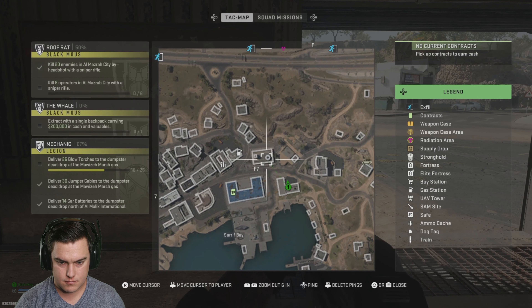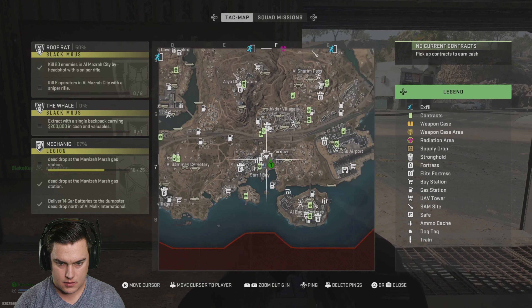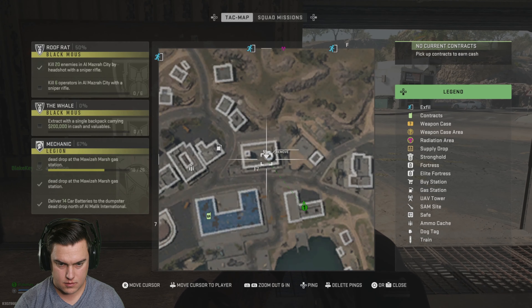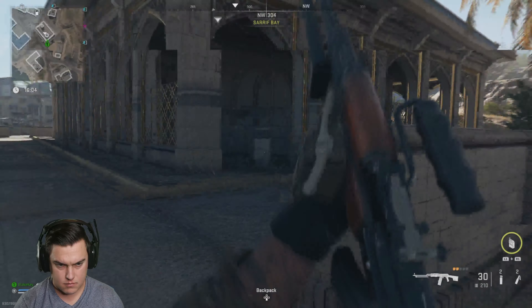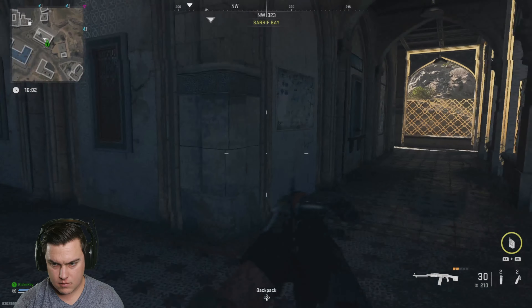Hey guys, so this is where you use the clock repair tool. It is in the Sarif Bay area in the F7 quadrant. It's in this mosque-looking building right here. And the clock repair tool is in the clock tower.